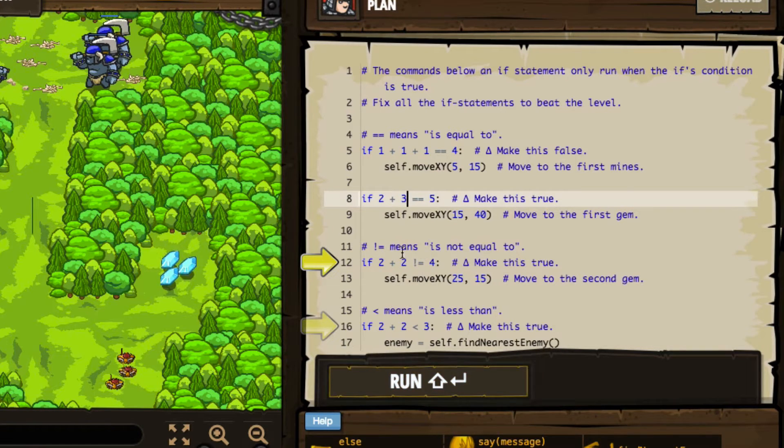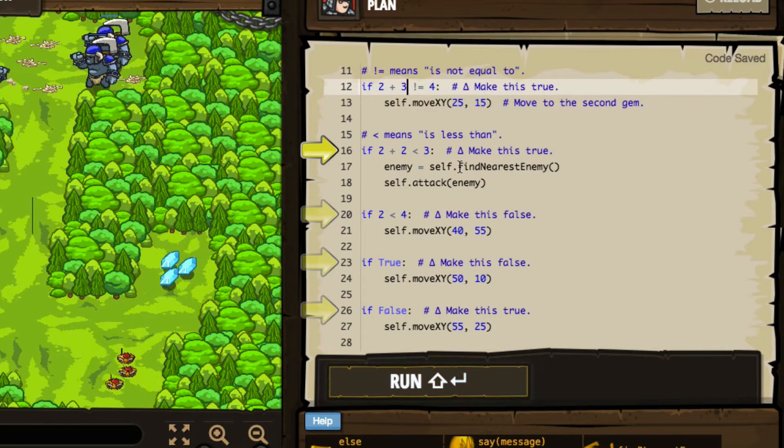Now on line eleven it tells us that the exclamation mark and the equal sign together means 'is not equal to' — I read that out loud by saying 'not equals.' So on line twelve, if two plus two does not equal four, then move to this position — that's the second gem. It says to make this true. We'll keep the not-equals operator in place and say if two plus three does not equal four, which is true, then move to the second gem.